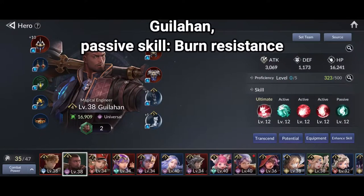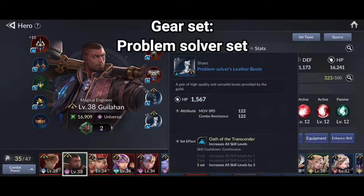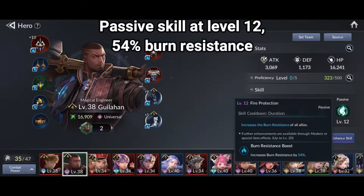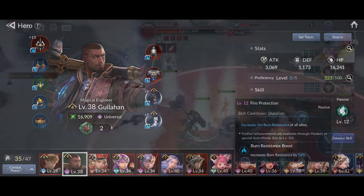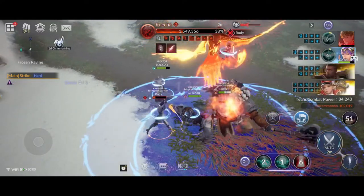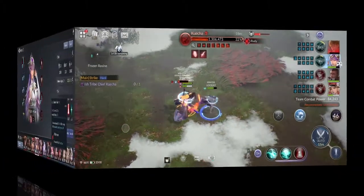Gillihan is a must. We need his passive skill of burn resistance. Equip him with the Problem Solver set to increase his passive skill level. At level 12, his burn resistance can reach 54%. This will bring a higher burn resistance percentage and reduce the effect of Quecha's burn. With burn resistance and defense buff, Rudy and Gillihan will make a great damage absorber for the team.